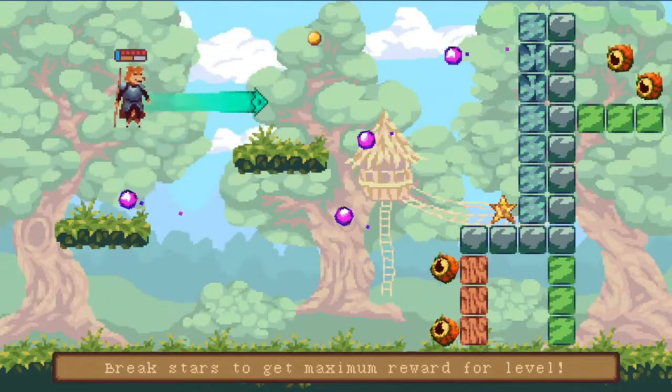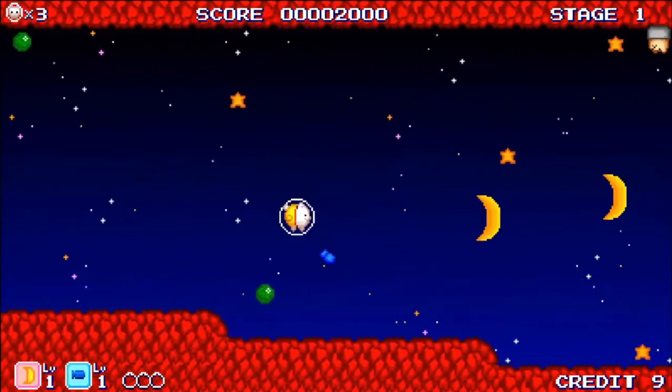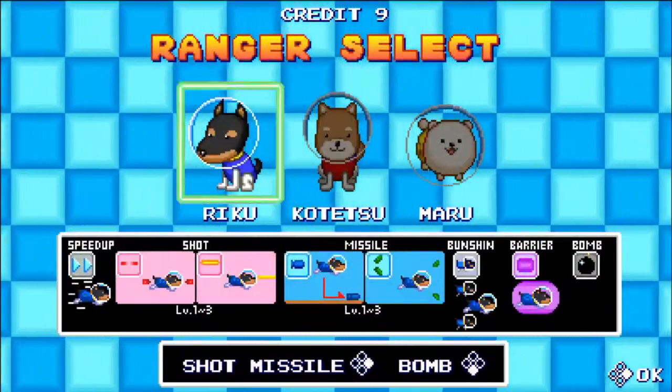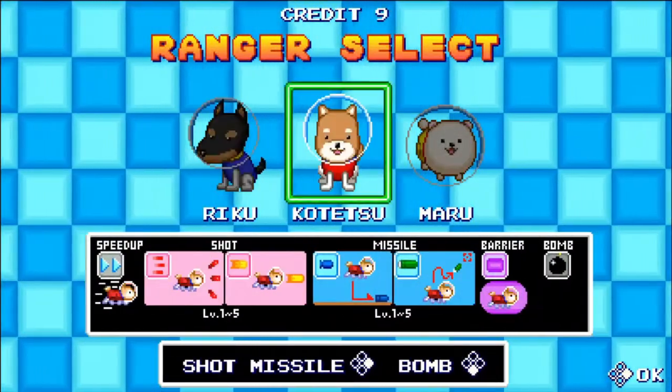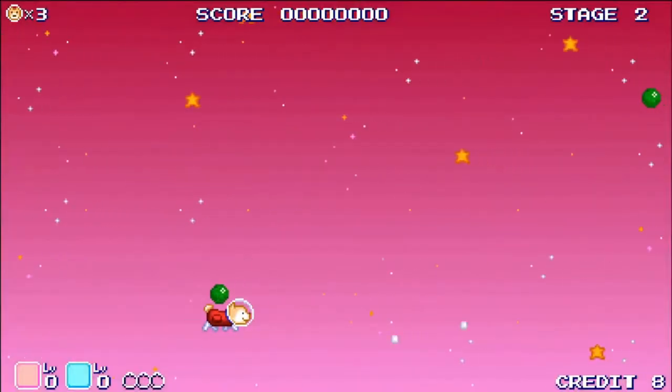So let us start by taking a look at Ranger Dog. This is a side scrolling shoot em up, or shmup as they are affectionately known. You start out by selecting your dog from a choice of three. I chose Maro simply because it was the cutest, but all three dogs have different weaponry.